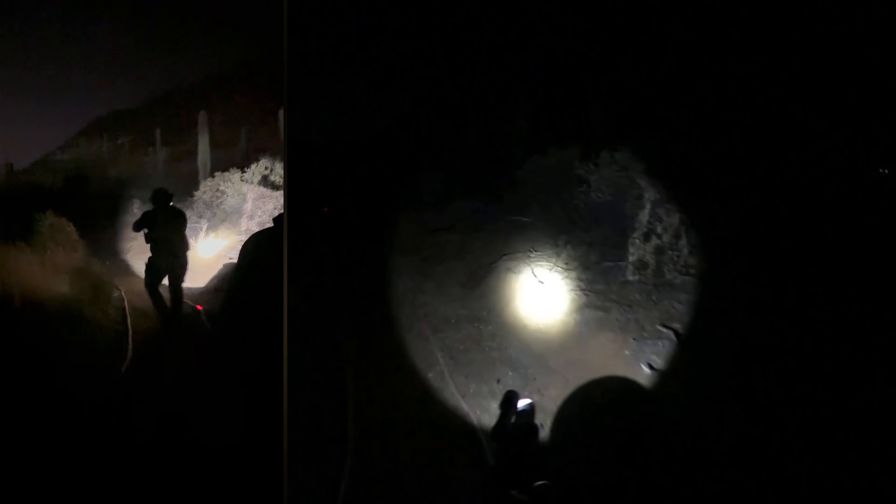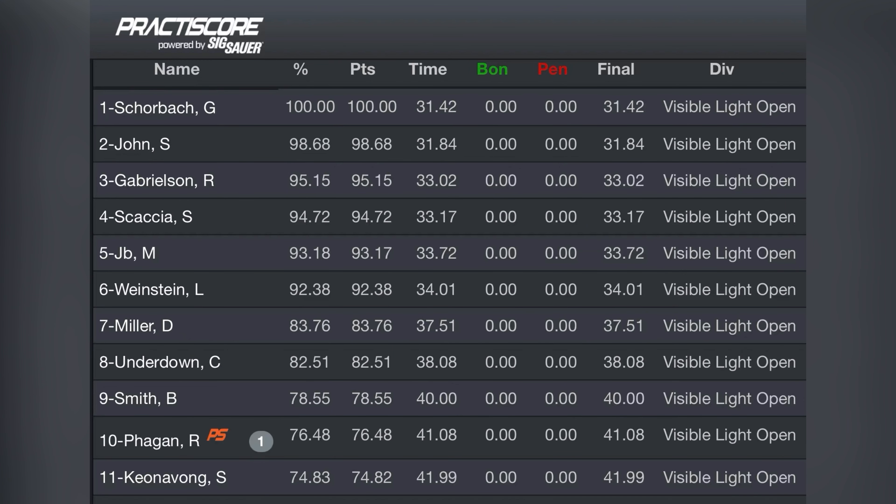I know there are targets along this path somewhere and that there's a total of five, but I didn't really walk the stage or memorize them before I started. In this final position resting on the barrels, there are two steel targets up on the hill about 300 yards away. Here I encounter an interesting problem: the strobes are about the same color and brightness as the reticle inside my scope, so when I'm missing it's because I'm confusing the strobe for the red dot. Talking to other competitors, several people encountered the same problem. This isn't a reason to run out and buy a green reticle scope, but it is something to keep in mind if I encounter the same shooting problem in the future.